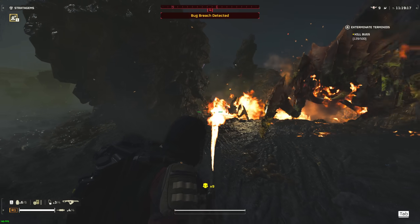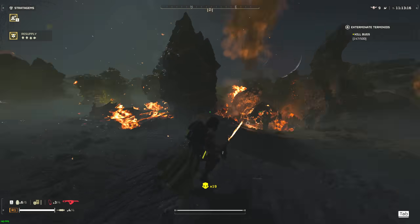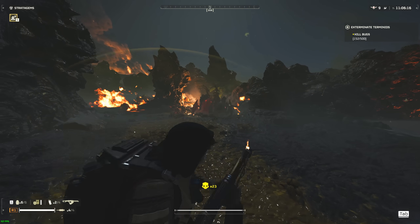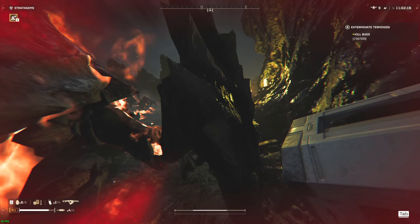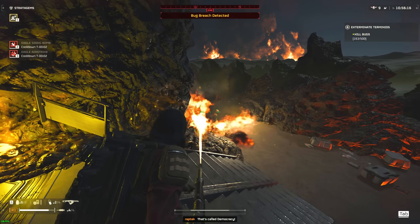Personally, I still wouldn't pick it over the other choices on Helldiver difficulty, as I do think the other choices, such as the Arc Thrower, can do a better job at most things. But I'd be lying if I didn't say I can definitely recommend the Flamethrower now. I would recommend it in group play as well — you just have to be really careful around your teammates. I'm really happy with the buff, though I still think it should do a little bit more damage to armored targets.